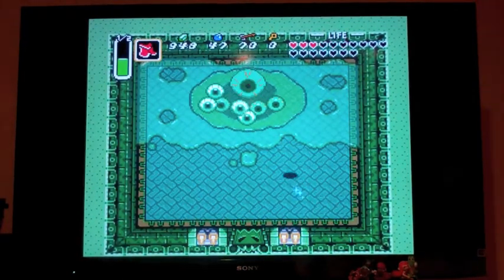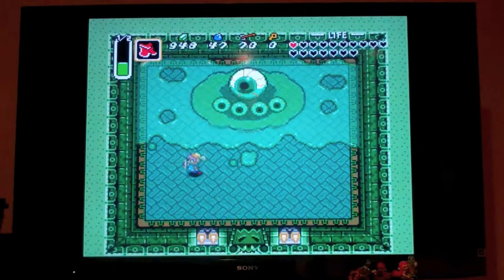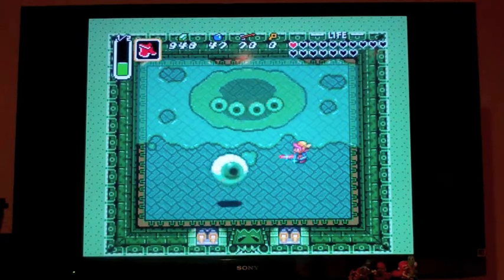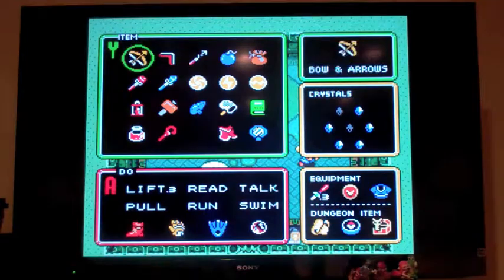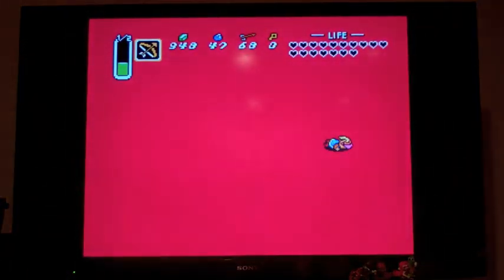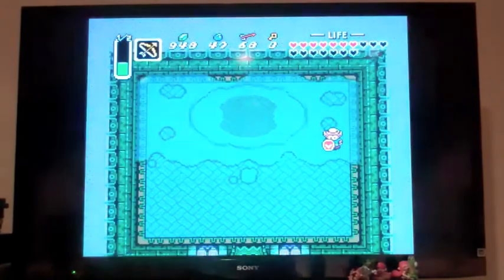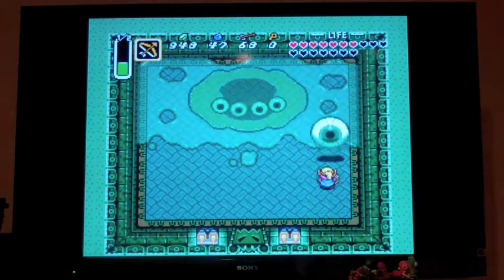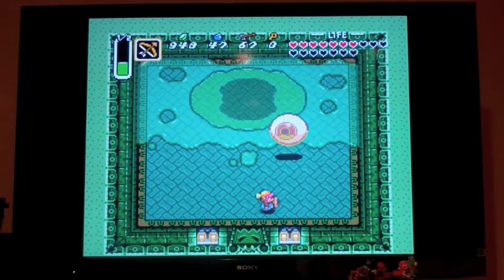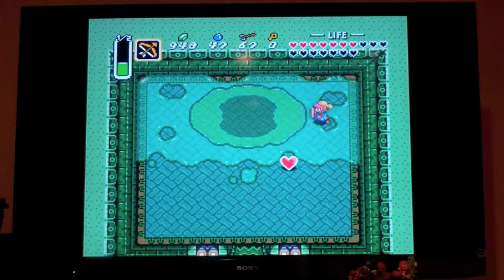I'm gonna turn invisible here. This guy cannot damage me — we can kind of just stand up here. Once he has four eyes, he's going to jump at us with his regular eye. Can you shoot this guy with an arrow? Yes, you can, just like regular eyeballs. I forgot that if you step in the gelatinous thing you take damage, so don't get too close. This isn't that hard of a boss fight honestly. Just use some dash attacks — he's kind of slow — and yeah, he's already dead.